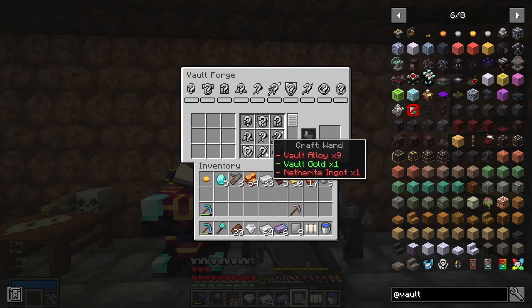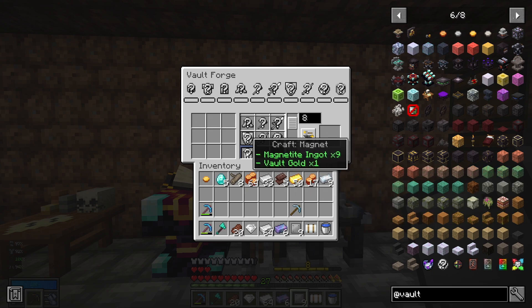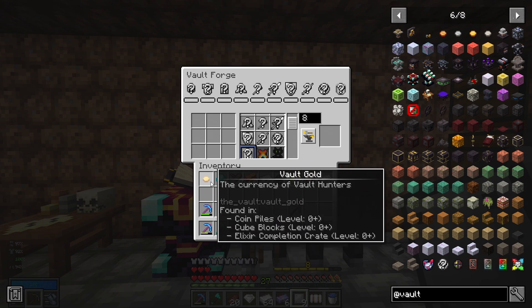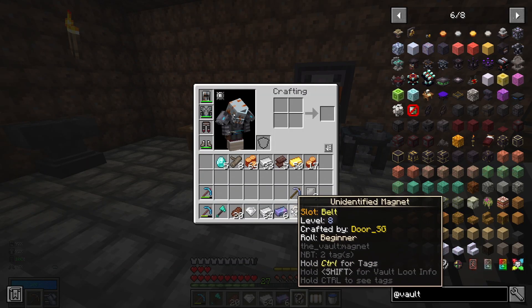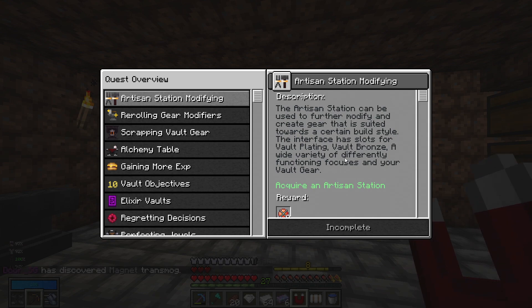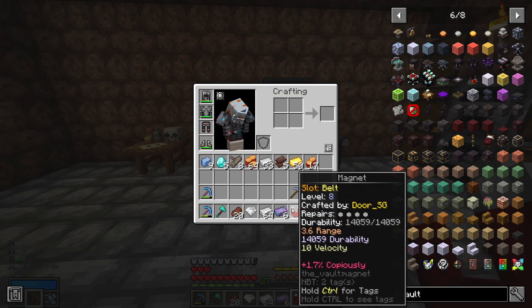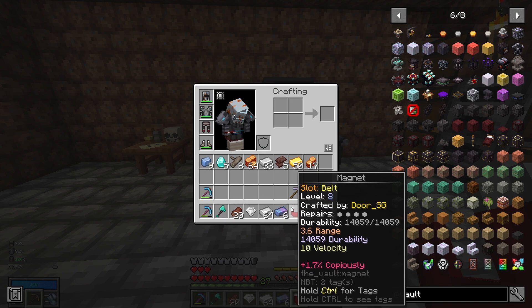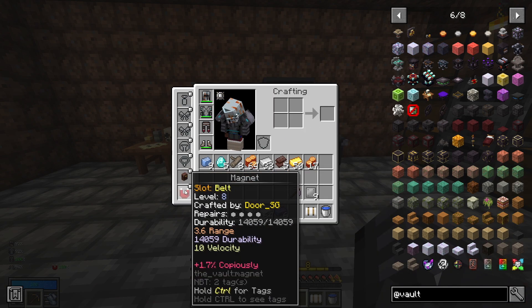This thing wants us to craft up a magnet now. We need the magnetite ingots and vault gold. Let's craft one of those and also roll it — it's beginner, let's just roll it. While that's rolling, let's complete our quest. It's going to give us nine alloy. The next thing on the list here is the artisan table. With our magnet, we have 1.7% copiously. Does that go toward fortuning ore in a vault or coming across more ore in a vault? I think it's more ore. We got 10 velocity, 14,000 durability — that's pretty good — and a 3.6 range. We can throw this on our belt.